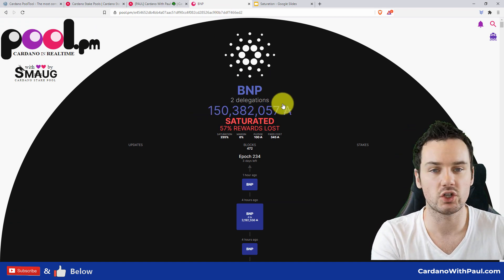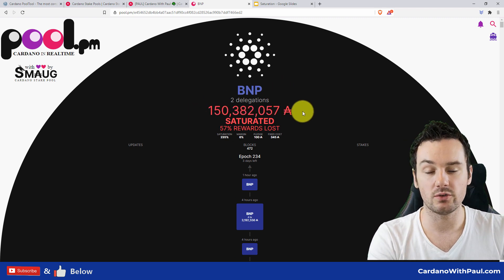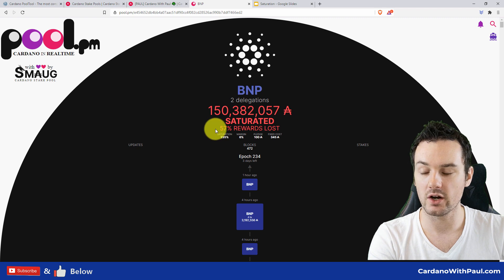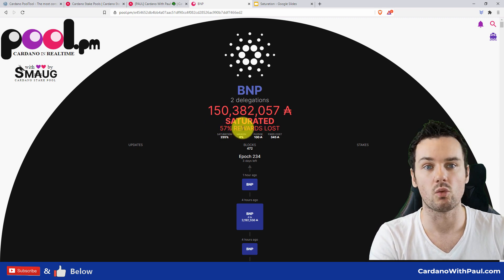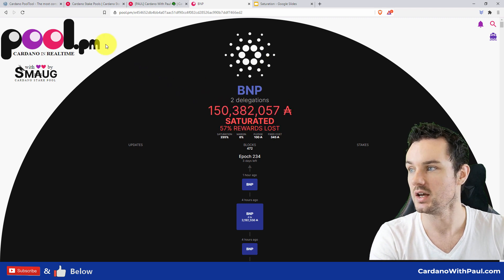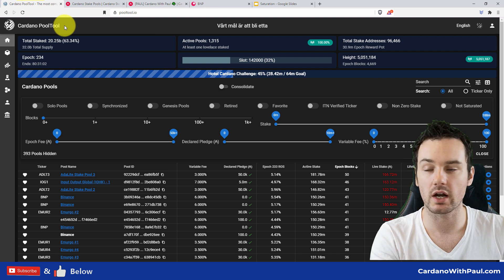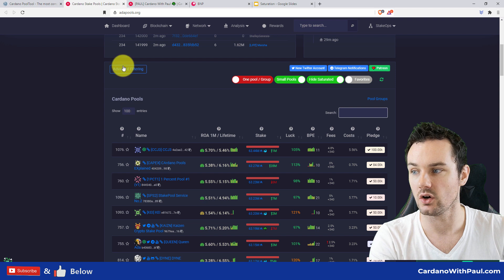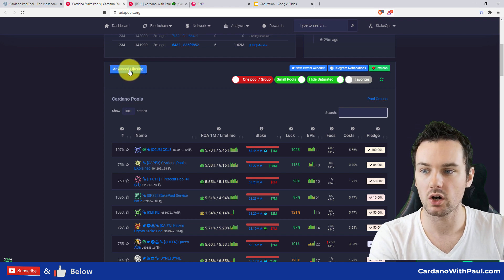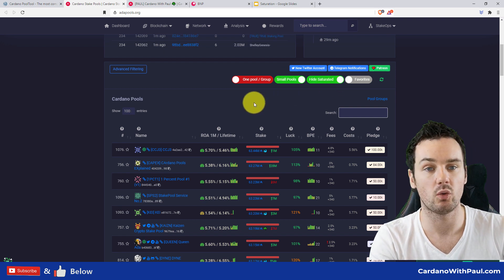Pool.pm — and this is one of the Binance pools, I don't mind calling out an exchange pool, they need to get a move on and get this changed — you can see they have 150 million ADA in this pool and are losing 57% of the rewards every epoch. Other sites to use are pooltool.io and adapools, both of which have really good features. What I was saying about looking for a smaller pool — they have a feature to show smaller pools and to hide saturated pools, which is really useful.